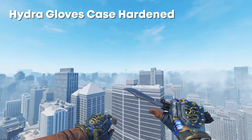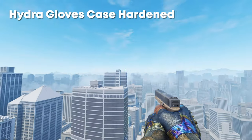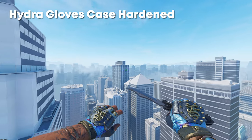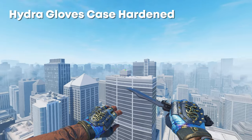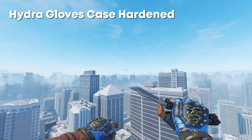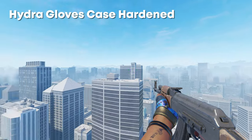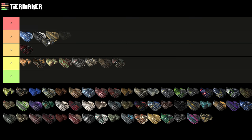Next up we have the Hydro Gloves Case Hardened, which now that Case Hardens have been updated, look really nice. The blue on them is really colorful. These Case Hardens are now pattern-based — the Tier 1 Blue Gems have a ton of blue on them, especially when you're holding a pistol or an AK. Now that they're pattern-based it makes them a lot cooler, and having that extra bit of rarity and making them more collectible is just a W in my opinion. I would honestly put them somewhere in A tier.